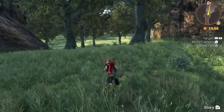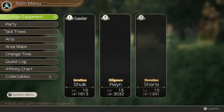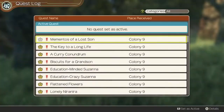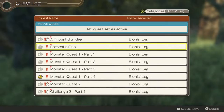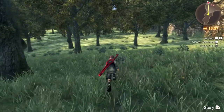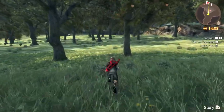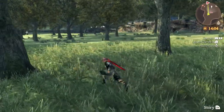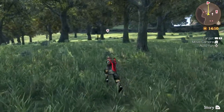We should definitely get that Ponyo neck meat. If you look in the quest log for Bionis' Leg, you'll notice there's a clock beside them — so that means they are timed. I did do one timed quest in Colony 9 where I had to get two people together, and depending on who you chose, it actually changed the outcome. It was very interesting.